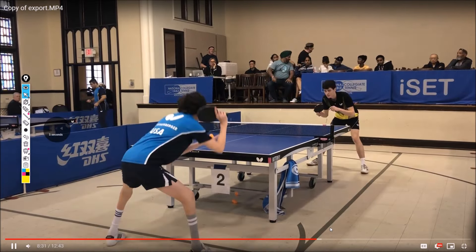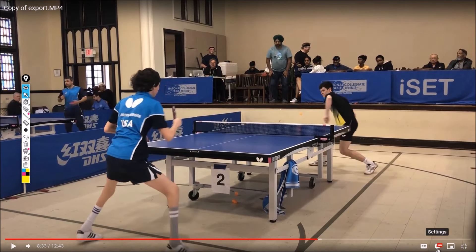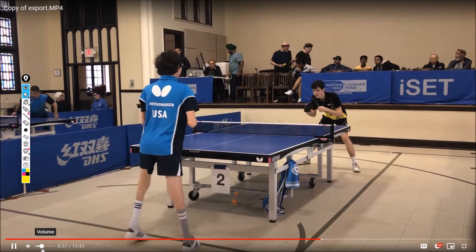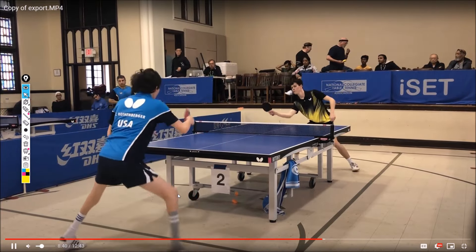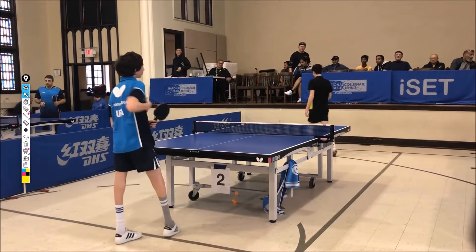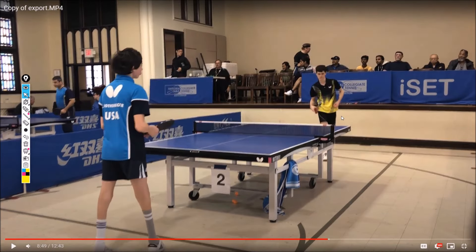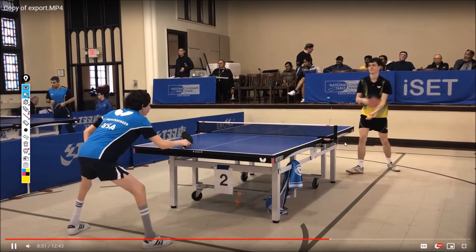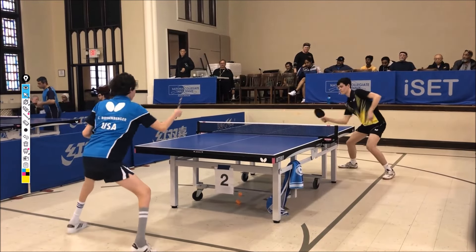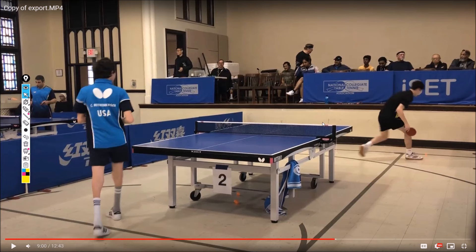You do it correctly on the loop — in slow motion you rotate up and the distance between your elbow and your body stays mostly the same throughout the shot, compared to some shots against topspin where you're just pushing forwards. Watch your opponent's forehand — see how his whole arm rotates this way instead of pushing forwards? That's the idea you want. But there's a lot of blocking on the forehand.